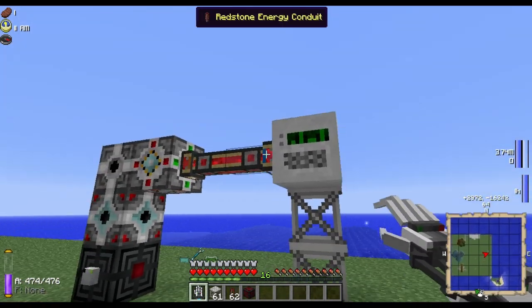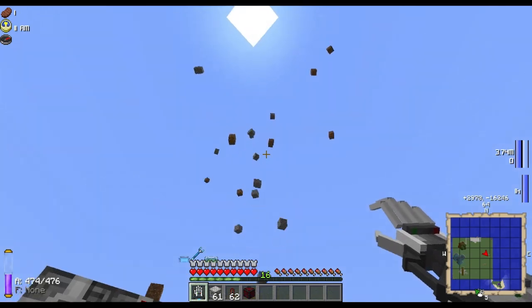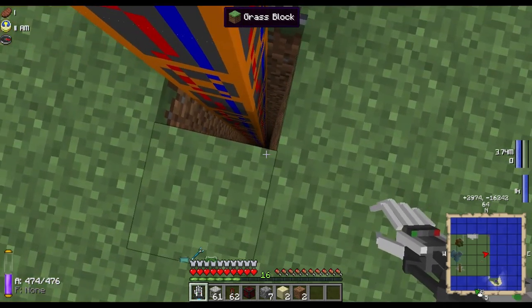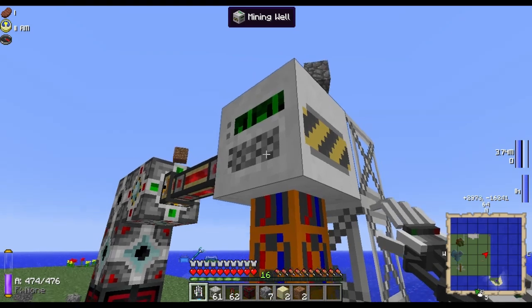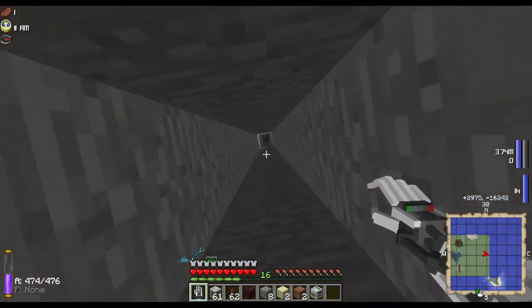So we have our mining well set up and it is wired up to our system. We are just going to turn it on and let the blocks fly into the air. I'm not really interested in what they are, and we will have a look down the shaft to see whether or not this has made it all the way to bedrock. It looks like it may have, so we are going to break the mining well and go down.